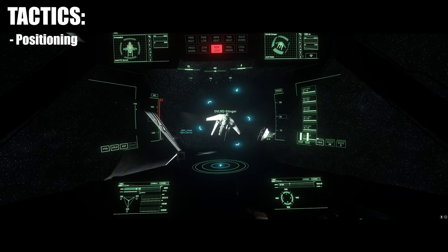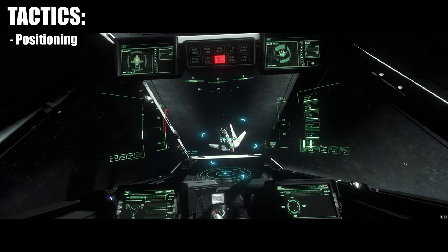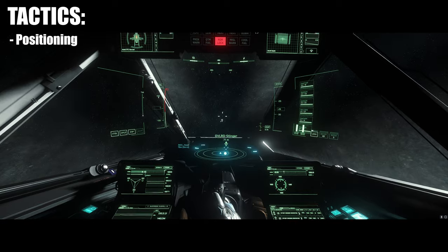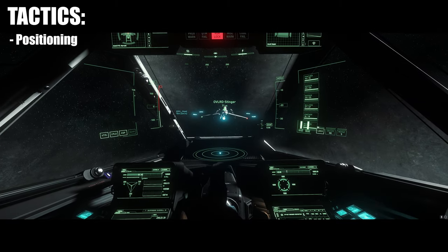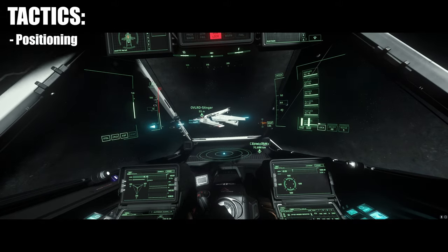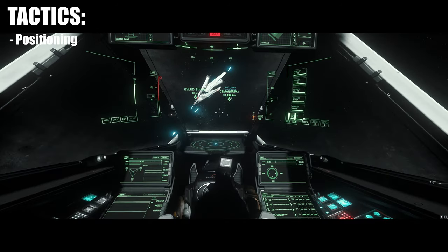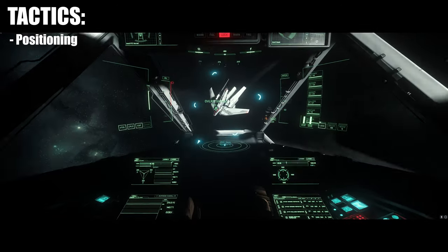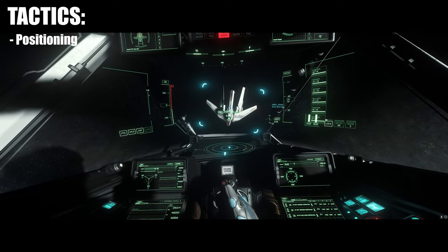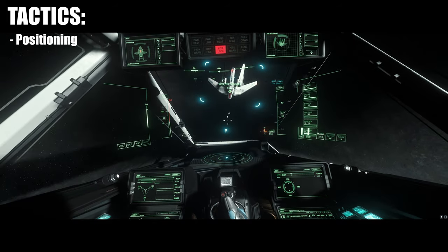As you can see, the target is much bigger if I'm attacking it from above, but if I go to the sides — front side, left and right sides — the area where I can hit it is much smaller. You will get into a situation where you cannot fire back at the enemy, and at that point your best chance of survival is not to give the enemy your whole cross-section. Try to turn or roll the ship so he can't hit your top or bottom section, because it is the biggest cross-section.